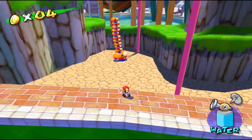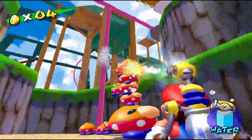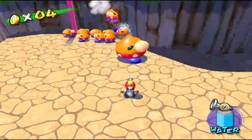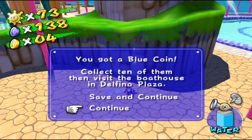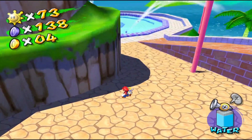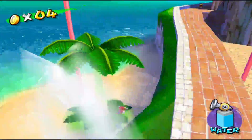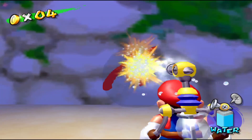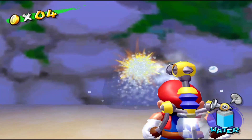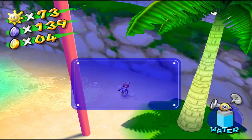Blue coin 18 can be found here — you just want to spray these stews off of each other where the big one is revealed, stomp on them, all of them die, and a blue coin comes out. There's blue coin 18. Blue coin 19 can be found by this palm tree — right on this wall is an M graffiti right behind the ferris wheel. Spray the M, blue coin comes out, and there's blue coin number 19.